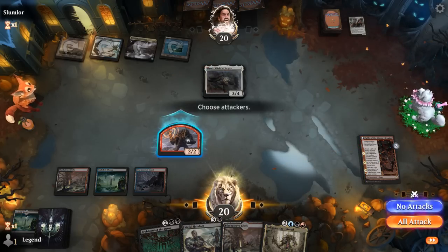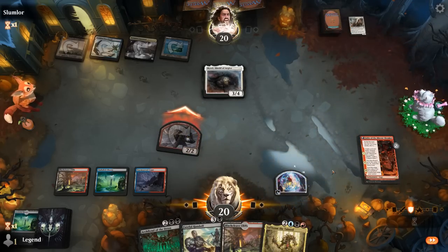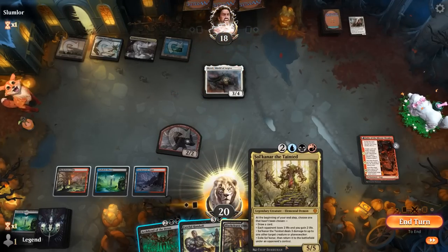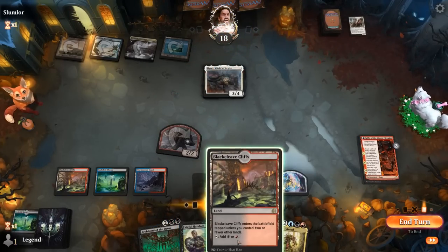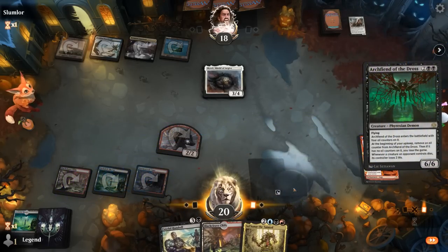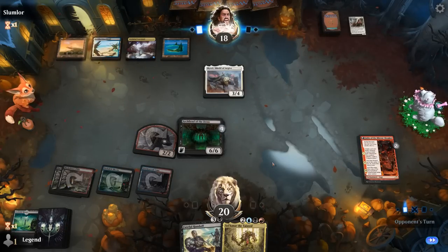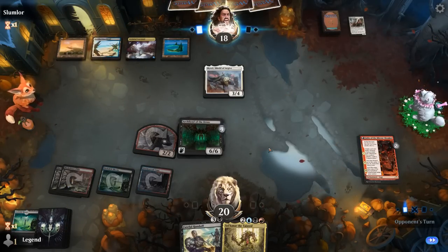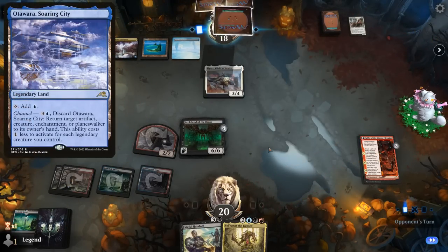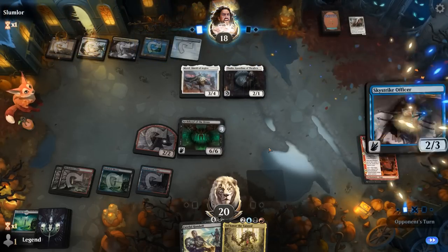Found another tap land, so I'll attack hoping they don't block. If I'd had an untapped land and they blocked, I could have used Sulkanaar to finish off Shield. The opponent did not block — play Archfiend. No Brutal Cathar; this can maybe hold off an attack. I could also see Soaring City being channeled to bounce Archfiend. Thalia is fine, and another Officer. Looks like the opponent is on the card drop plan now. We're happy to sit back with our Archfiend.